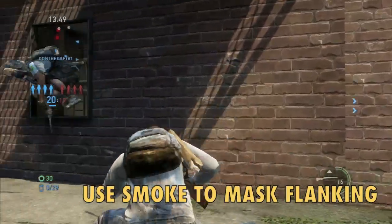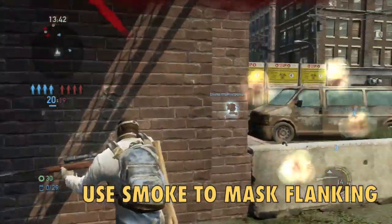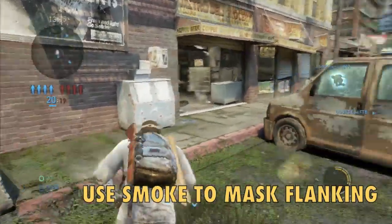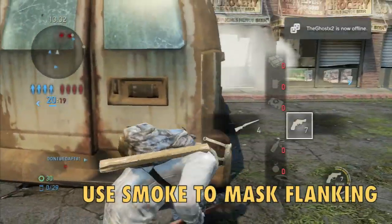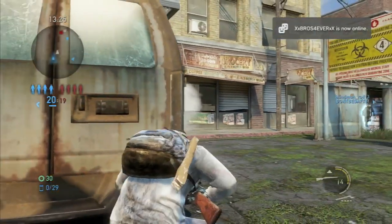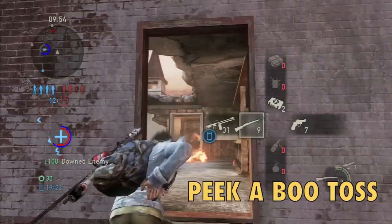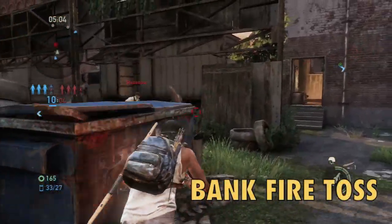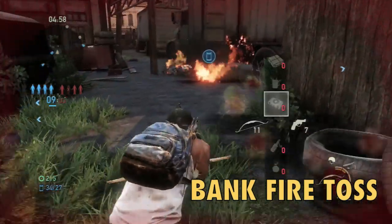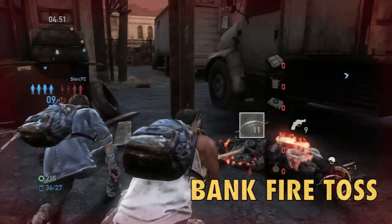Here are some tips about projectiles. I like to leave bombs as mines for a cheap down. You can also throw them into a crowd. Smoke bombs are great for changing your position and covering your trail so the opposition doesn't know where you are — it's also good for flanking the enemy. For Molotovs, throw them while you're covered. Throw it like a bank shot — it's harder to aim a Molotov at someone in the open doing a zigzag.